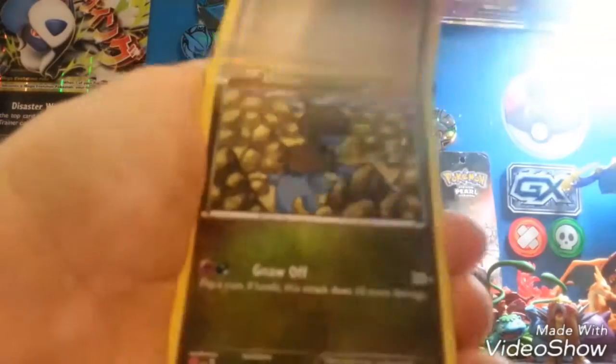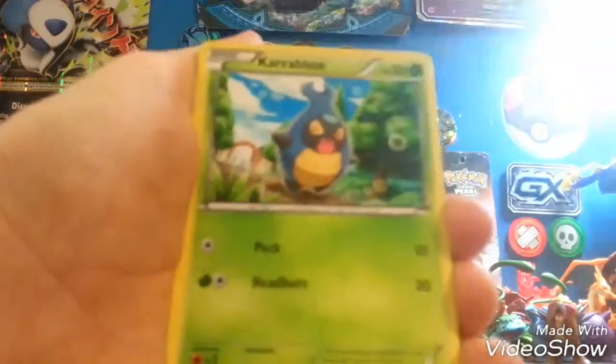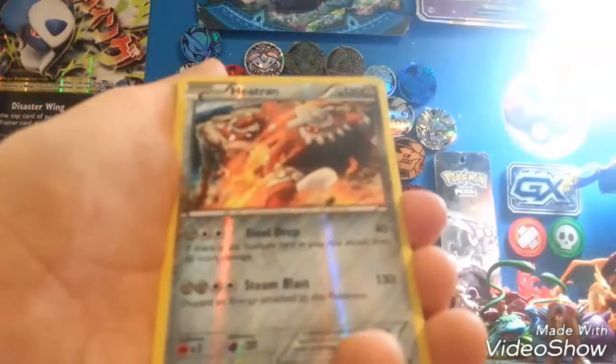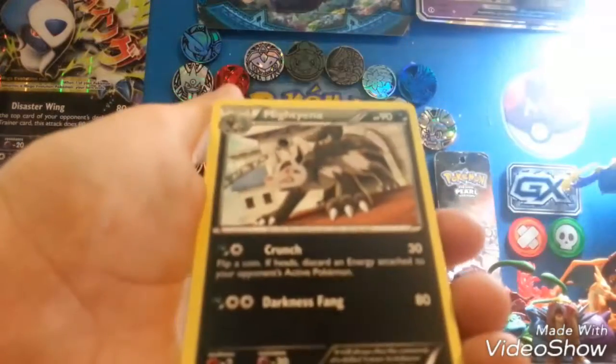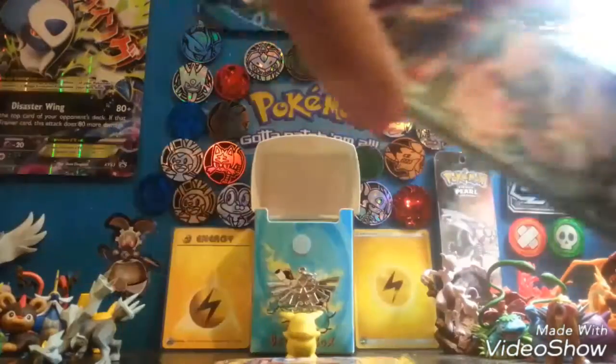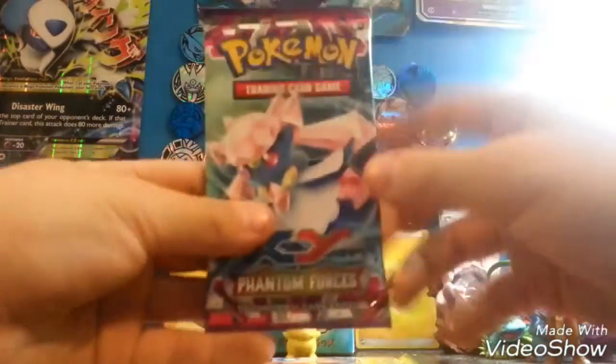So we got Eterno, Croconaw, Lysandre's Trump Card, Dino, Carbuncle, Helioptile, Purrloin, Dedenne, a Reverse Heatran Rare, and a Mightyena Regular Rare. Another Phantom Forces!